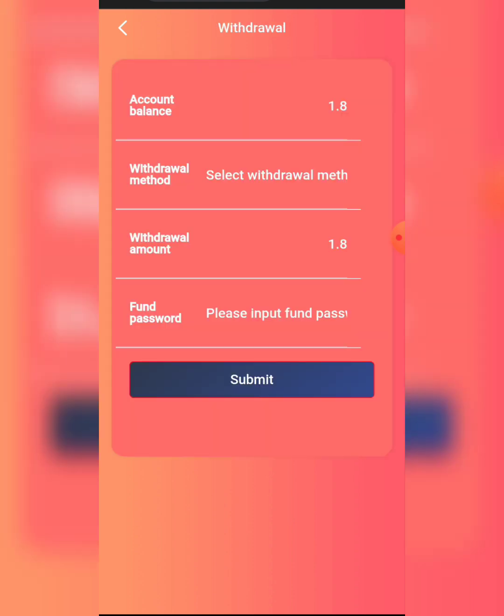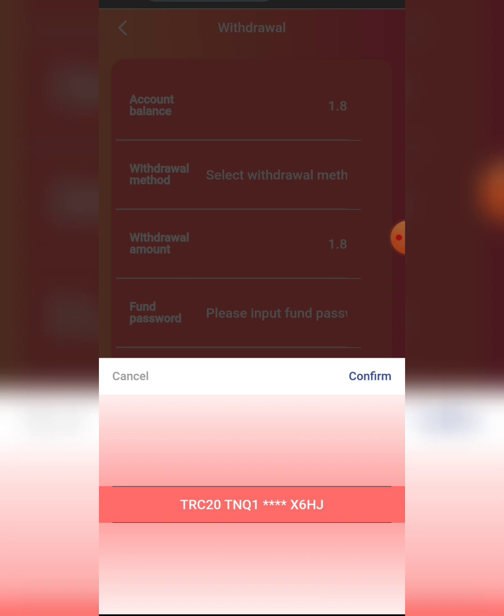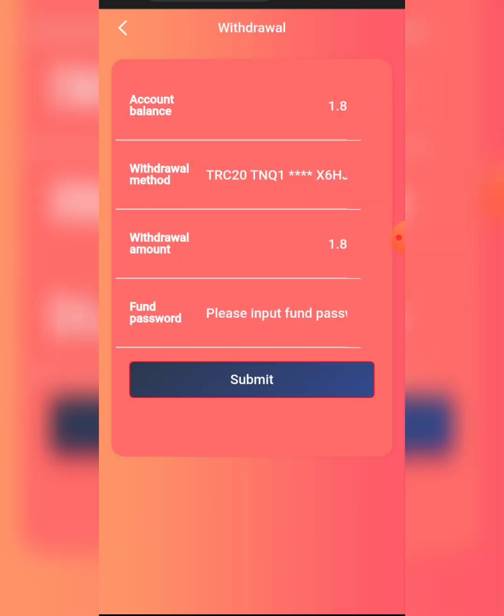To place your withdrawal, select your payment method and click Confirm. Enter your amount — 1.8 USDT, which is the available balance — then enter your password and confirm. The withdrawal has been placed successfully.